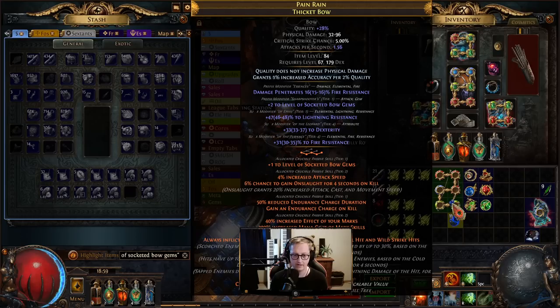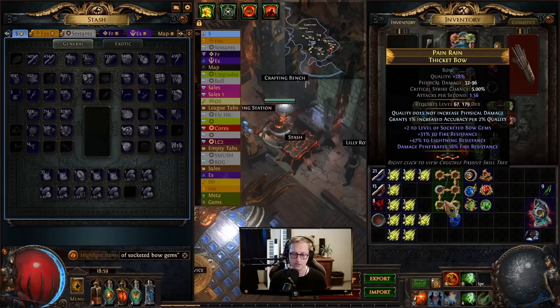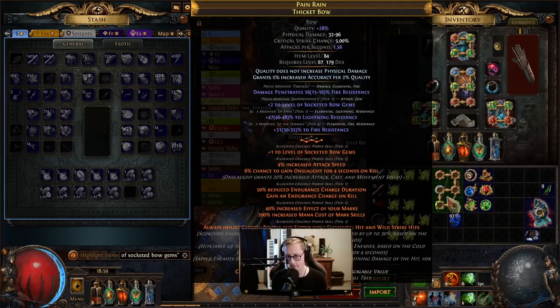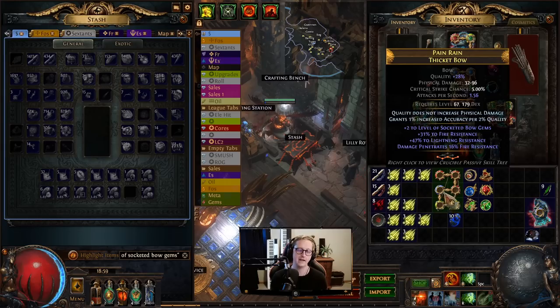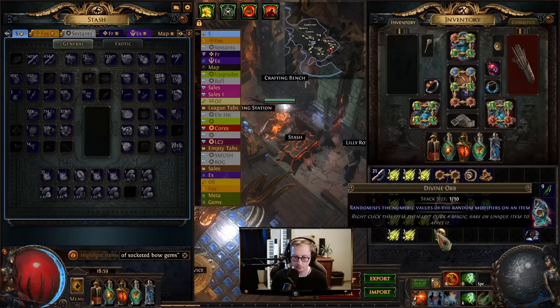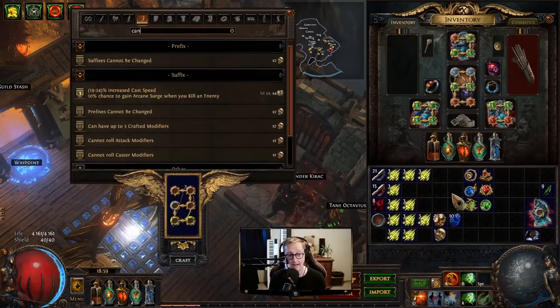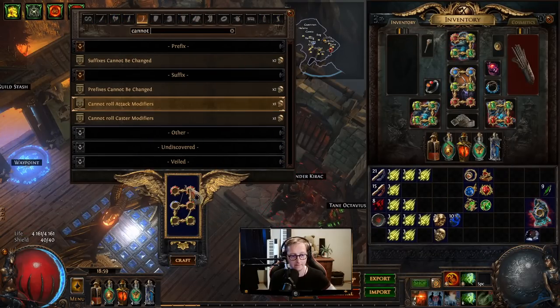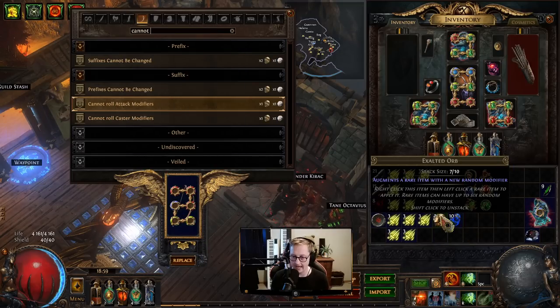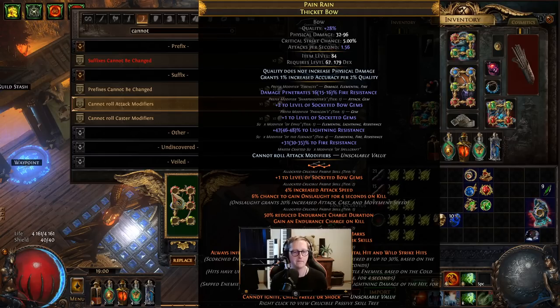This is actually very good. So the next step: we now have two prefixes — our fire pen and our plus two — and an open suffix. Now we can actually very easily force on the plus one. We go over to our crafting bench and apply cannot roll attack modifiers. Now when we exalt slam this, we have a 100% chance of getting our plus one. Bonk — we have our plus three and our fire damage penetration.